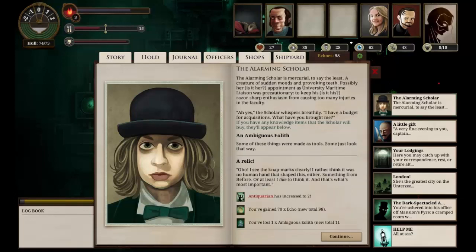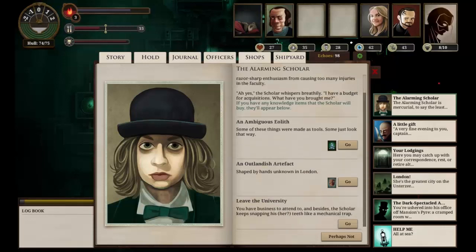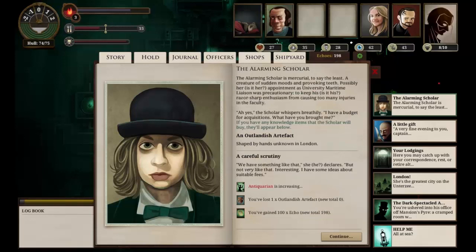A strange catch — pickled into quiescence. The scholar circles a specimen jar, tapping at the glass with a variety of tools: screwdriver, magnet, scrutinizer, tuning fork, lensing knife, and a sort of slotted spoon. 'This will keep me going for weeks,' he says half to himself. 'We'll dine at the high table tonight, I think.' We've gained ten echoes and lost one strange catch. Then we give him an ambiguous airlift — 70 echoes for that, very nice. Our antiquarian has increased to two. We also give him an outlandish artifact and get 100 echoes.